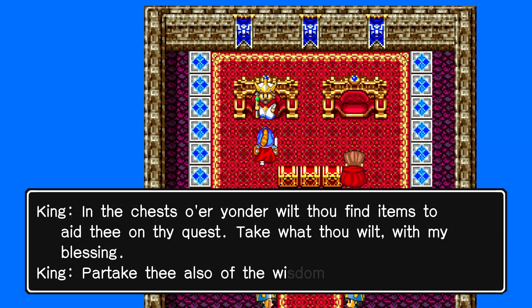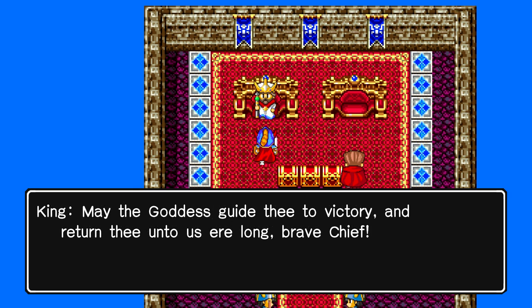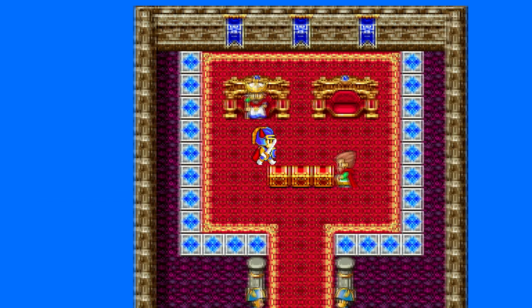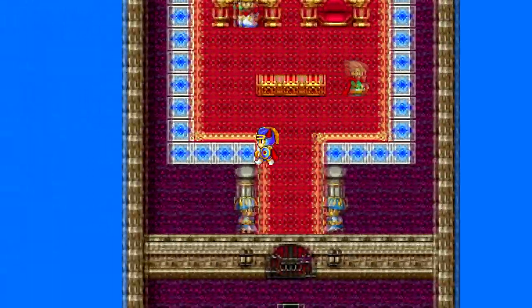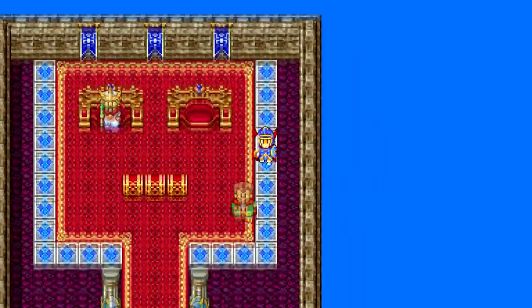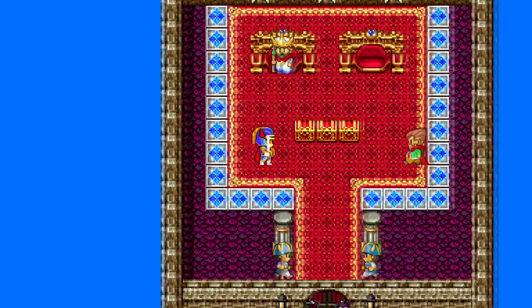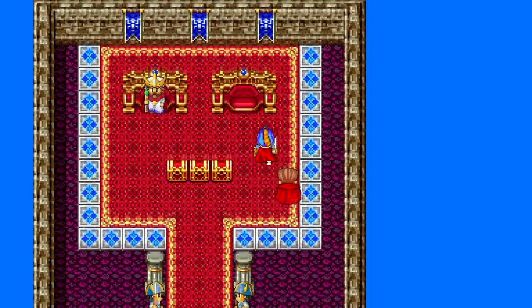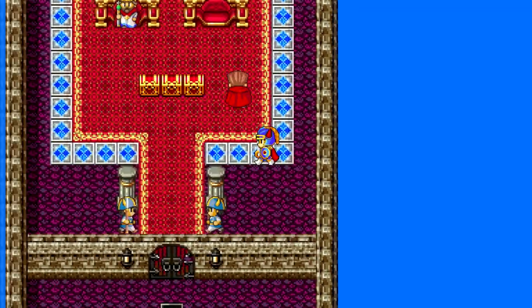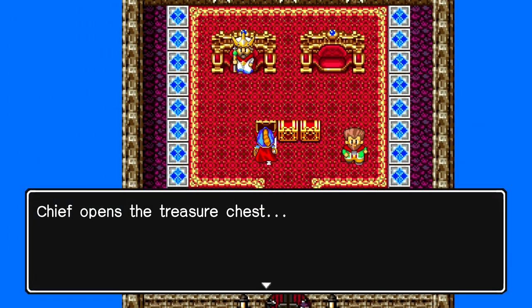These chests contain items that can help, and the people in this throne room will help if you talk to them. 'May the goddess guide thee to victory.' So that's Dragon Quest 1's beginning — the Dragon Lord stole the ball of light, kidnapped Princess Gwaelin, and the kingdom is basically in ruin. It's up to us to defeat him.